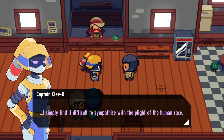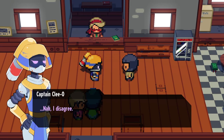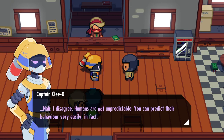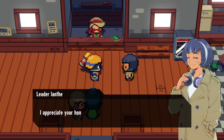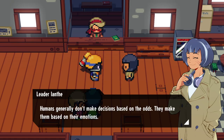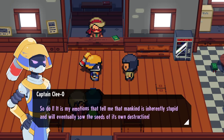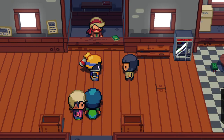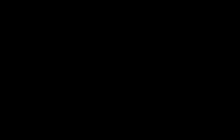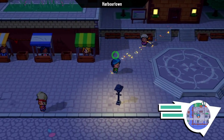Ranger outpost conversation: 'I simply find it difficult to sympathize with the plight of the human race.' 'That's understandable — people could be confusing, unpredictable.' 'Nah, I disagree. Humans are not unpredictable. You can predict their behavior very easily — human beings will make the stupidest decision possible in any given scenario as long as there's even a minuscule short-term reward.' 'I appreciate your honest analysis, Cleo. Humans generally make decisions based on their emotions.' 'So do I — it is my emotions that tell me that mankind is inherently stupid and will eventually sow the seeds of its own destruction.' 'Well, until that happens, your services in the Rangers will still be valued.' Insightful.